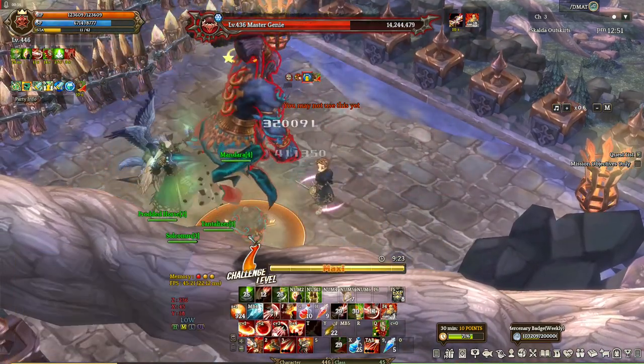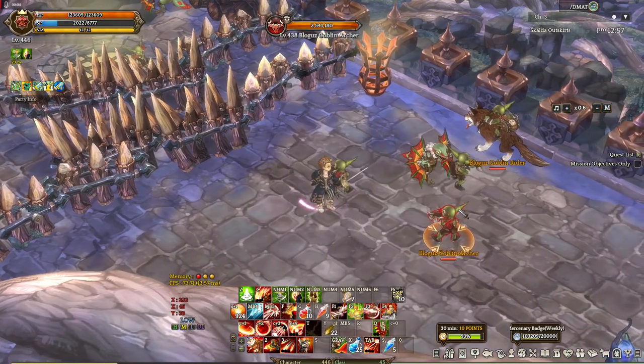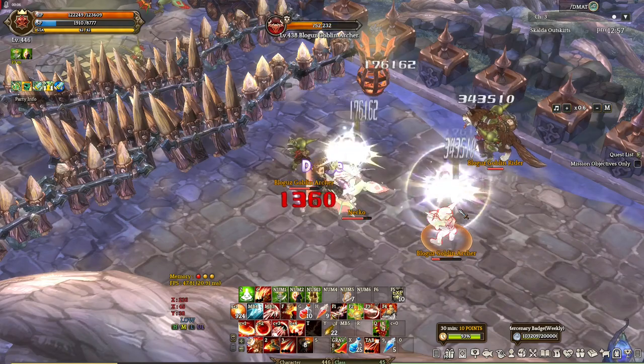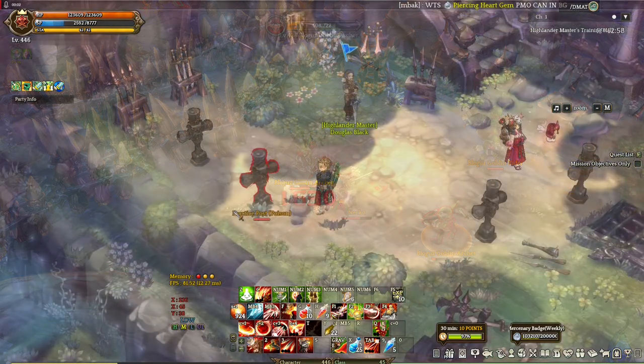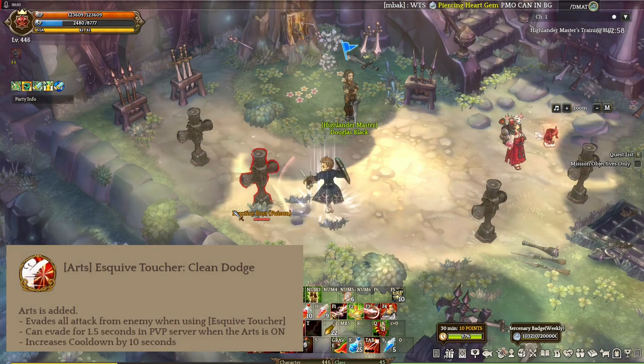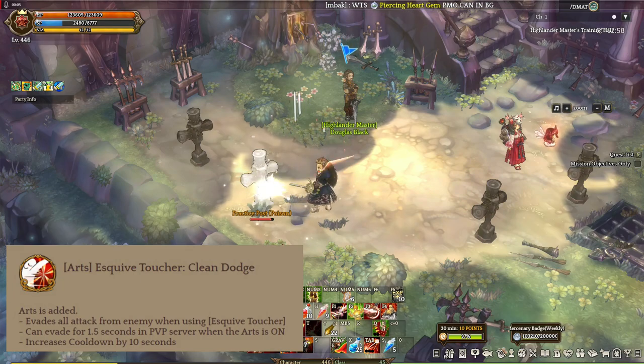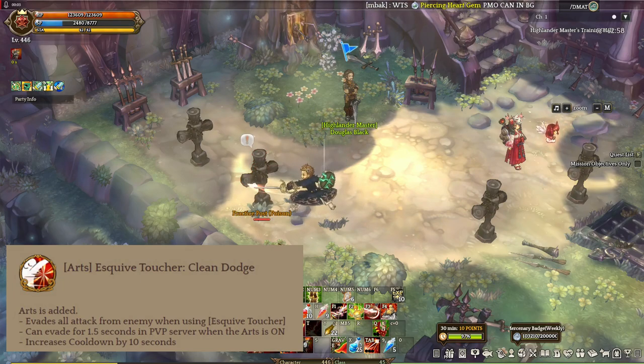Next is a skill called Eskib Touche. It's a skill that deals a pretty decent amount of damage and has a short cooldown of 10 seconds. There's an art for this called Clean Dodge — what it does is evade all attacks from the enemy when using Eskib Touche. The downside is it will double the cooldown. So this art really depends on the person playing — do you want to evade all things or have a better cooldown for more damage?